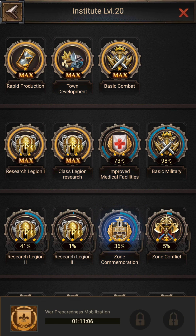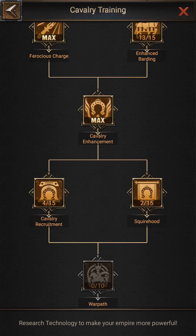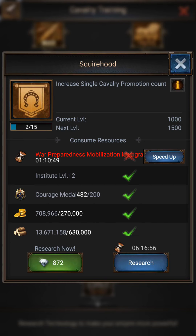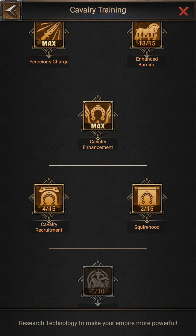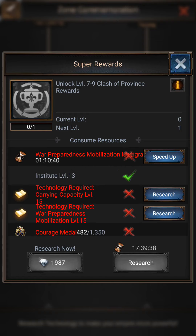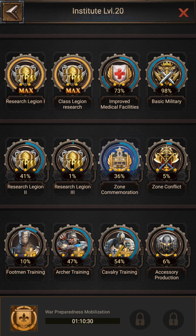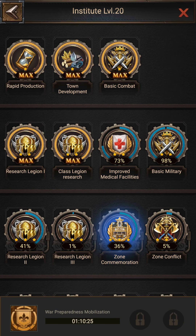Make sure you complete Zone Concentration after Basic Combat. Don't waste them because they are also used on other technologies — for example, the Cavalry Enhancement technologies also require Courage Medals. Don't do those researches first. Complete the zone researches first so that you can get better rewards — you will unlock more chests than usual if you complete that zone research.